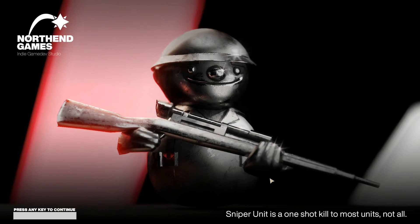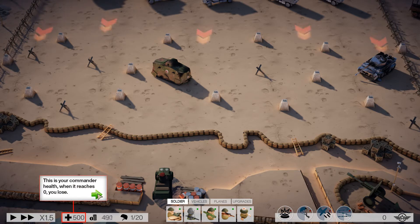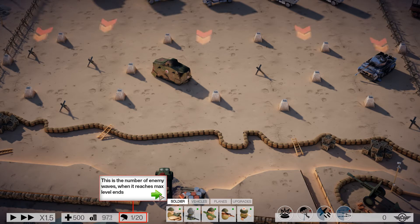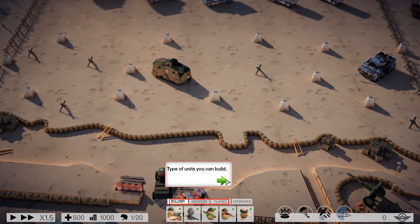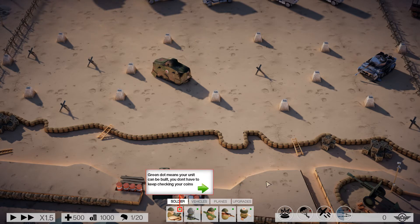It's a different kind of tower defense game — I've not played this before, so I'll be interested to see. These are the game speed controls. This is your commander's health — if it reaches zero you lose. The coins you can buy units with, you can get per kill. This number shows enemy waves, and when it reaches max the level ends. This shows the type of units you can build, and you can upgrade and use abilities here.